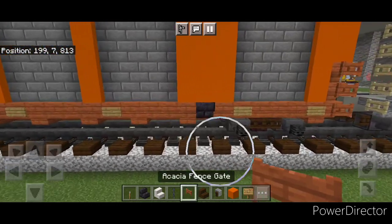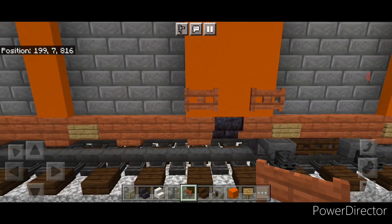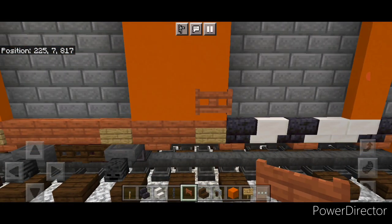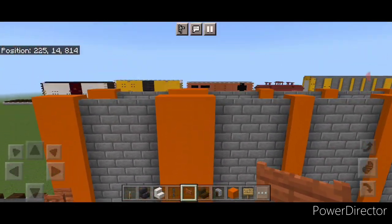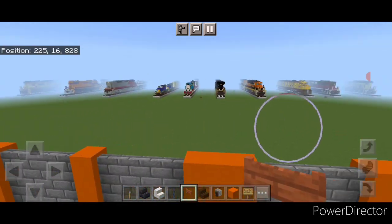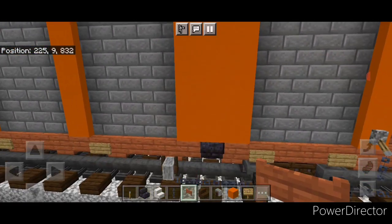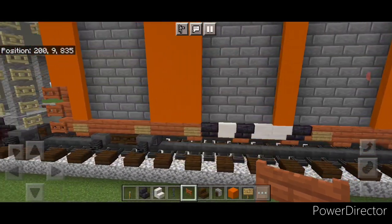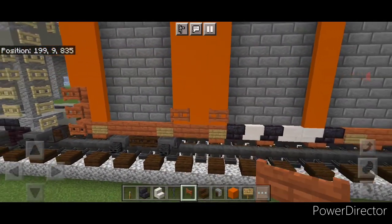Then come on this column of three orange concrete and put an acacia fence gate here and here. Do the same thing for this one — so one here and here. And then get the other side — come over here, one here, one here. And then one here and one here.